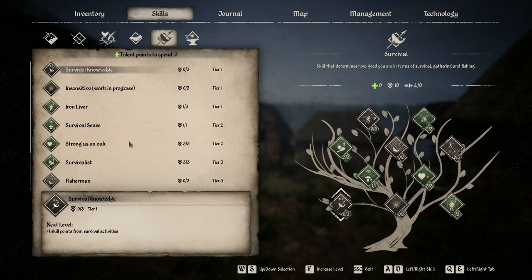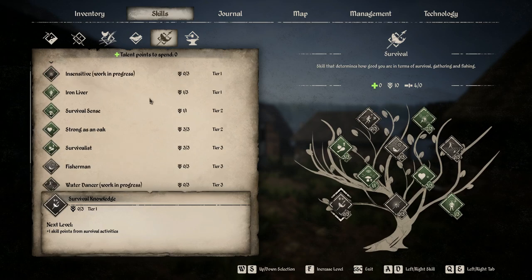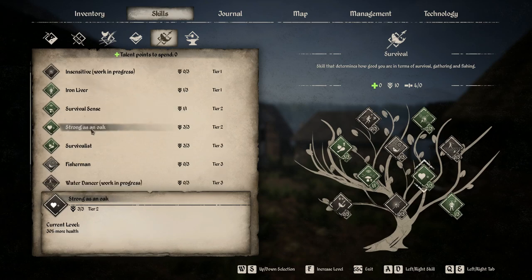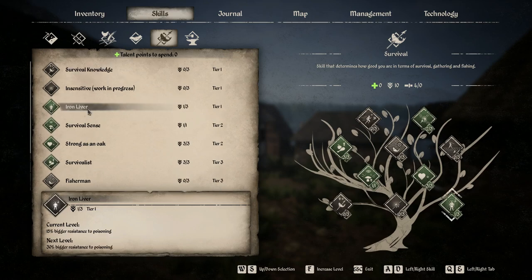Survival is actually the first skill tree I maxed out in this game. It has a lot of really good perks later on, but the tier system means you have to spend points to get there. Iron Liver is okay, but I figured out what not to eat to avoid poisoning within an hour or two. If you do get poisoned, just carry St. John's Wort and cure yourself. So I don't like wasting points on that.